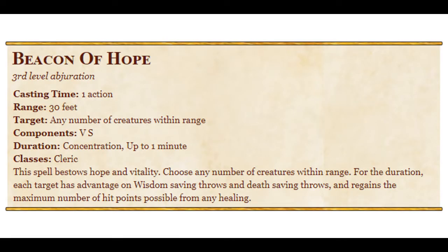So it is a 30-foot range cleric spell. Paladins get it at their Oath of Devotion, which is nifty, I guess — don't cast this if you're a paladin. It takes an action to cast. You pick any number of creatures within 30 feet of you when you cast it, and this can include yourself notably. For the duration, which is a minute and requires your concentration, each creature has advantage on wisdom saving throws and has advantage on death saving throws.